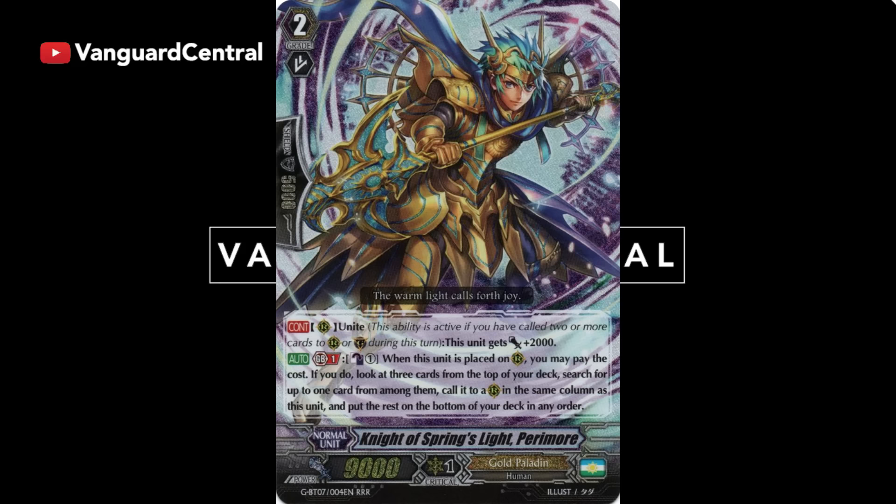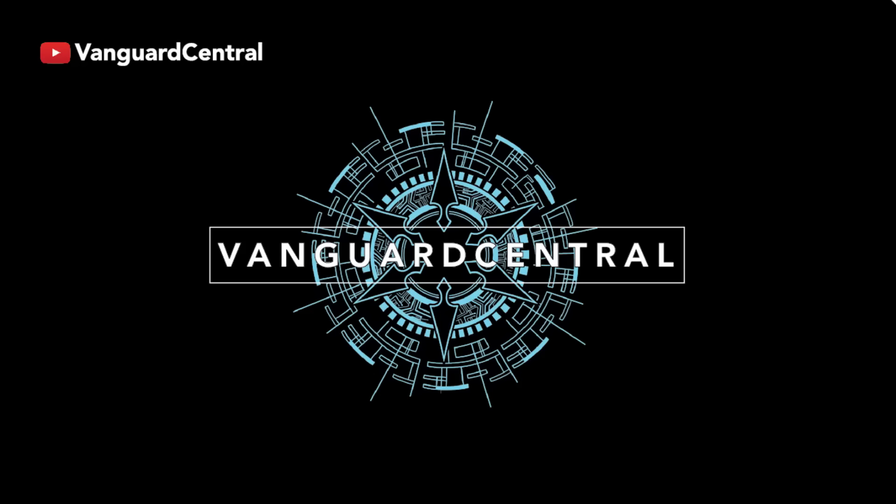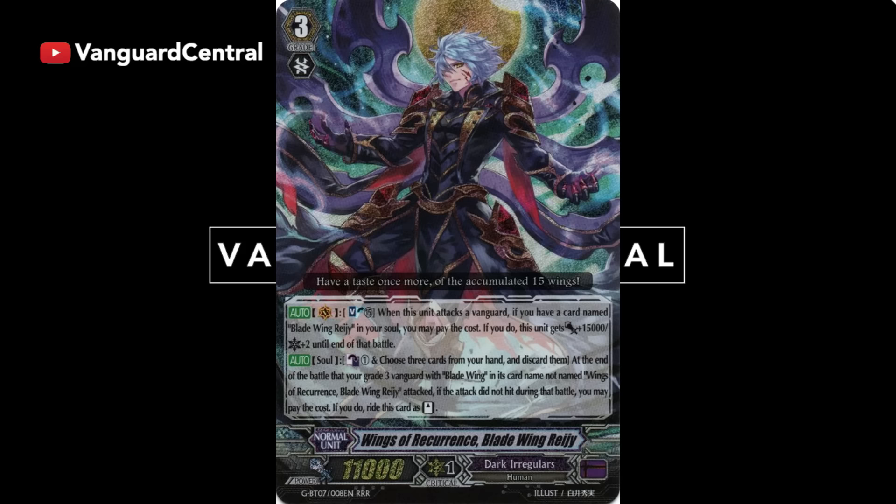Dark Irregulars also got some pretty good support — specifically more Blade Wing support. Blade Wings are going to be pretty crazy. The wall that Sullivan can build is pretty nuts. We got a new Blade Wing Vanguard that is basically an updated Reiji — kind of like a re-stander. You can have a Blade Wing Vanguard re-stand at the end of its attack, except it has to be a Grade 3 Vanguard. You swing with Sullivan, they guard it, then you superior ride Blade Wing Reiji, Soul Blast 15, get plus 15k and plus 2 crits to seal the game. It might not be amazing as a re-stander since the first swing is lower power, but it's still pretty funny to use.